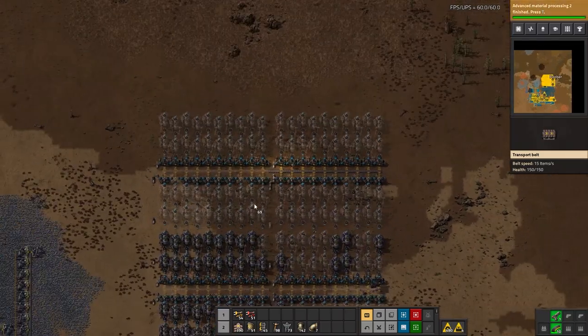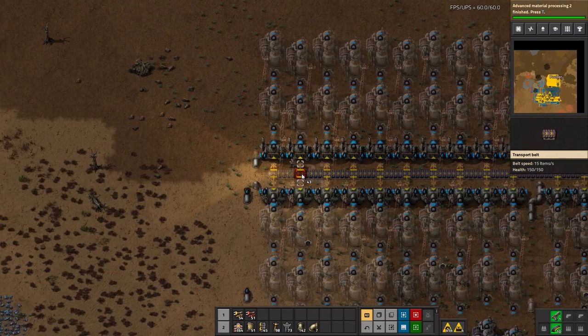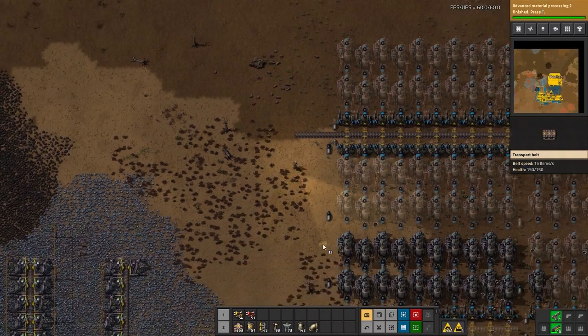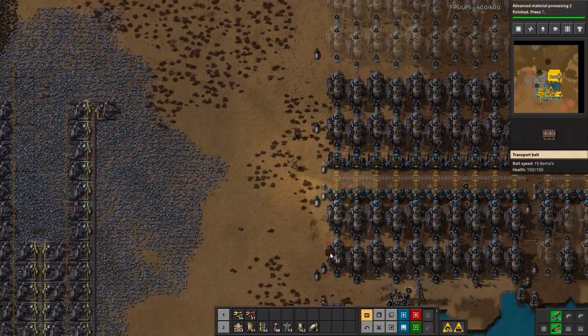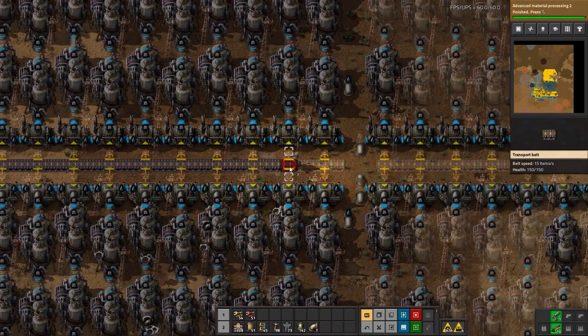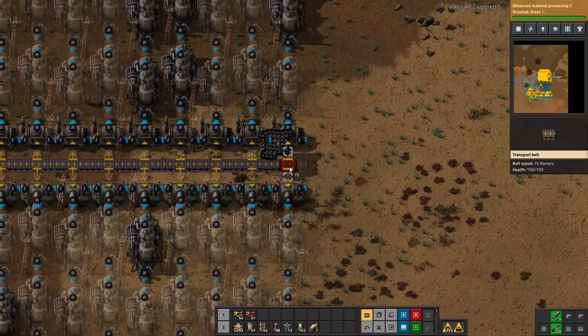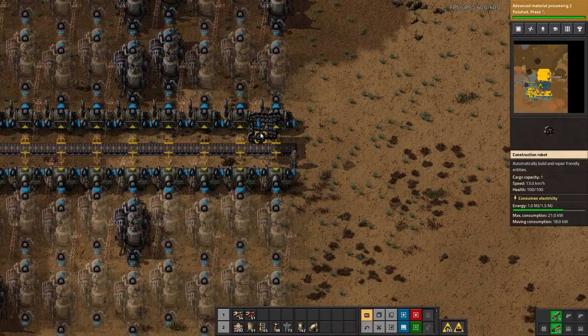There are a couple of coal patches just to the left, and that's also the exact same area I plan to tap for coal to support the new smelter blocks I'm making soon. Wait — why do those bots have so much coal?